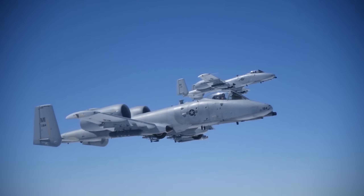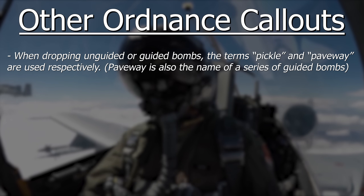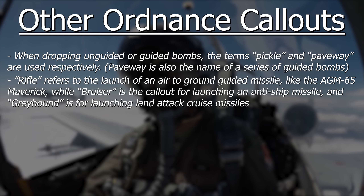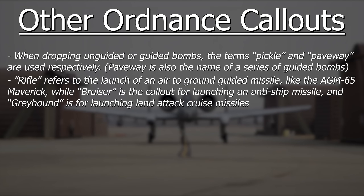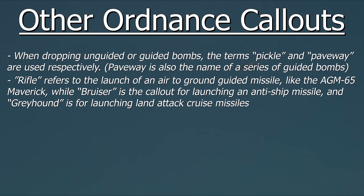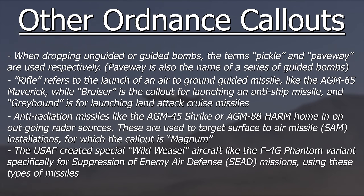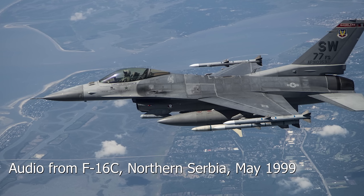Aside from air-to-air weapons, ground attack and anti-ship ordnance can also come with their own callouts. PECO and Paveway are code words for the dropping of unguided or guided bombs respectively. The brevity code for launching an air-to-ground precision-guided missile such as the AGM-65 Maverick is Rifle, while an anti-ship missile like an Exocet has the code Bruiser, and cruise missiles like the AGM-84 have the callout Greyhound. Some air-to-ground missiles like the AGM-45 Shrike or AGM-88 HARM home in on the source of an enemy radar — these are called anti-radiation missiles or ARMs — and the callout for launching one is Magnum.